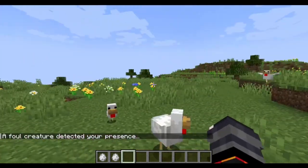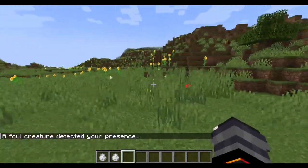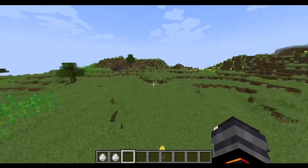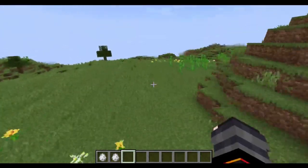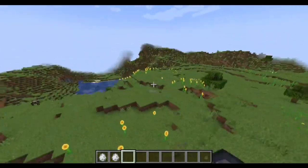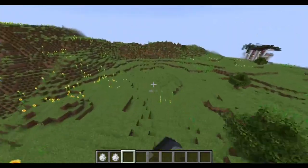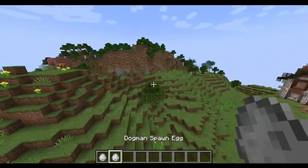A foul creature detected your presence. So apparently I'm going to be stalked by the Dogman now. Apparently it has a few different lines and it stalks you. I'm not going to go through the entire thing, just so you guys have some new experience if you decide to download the mod.